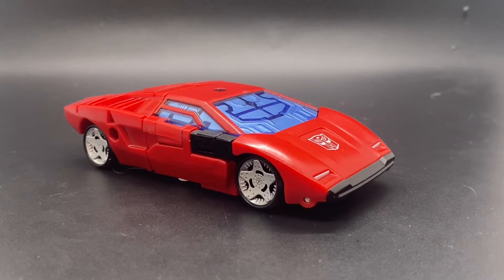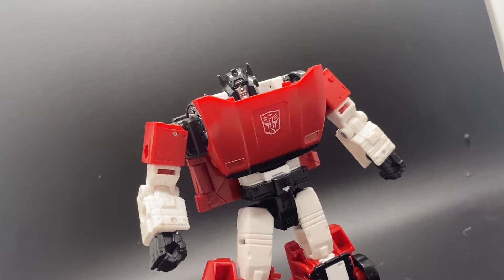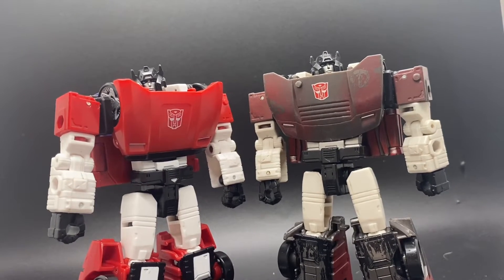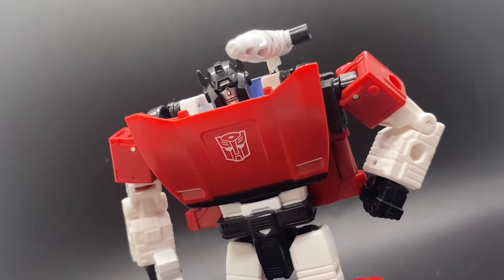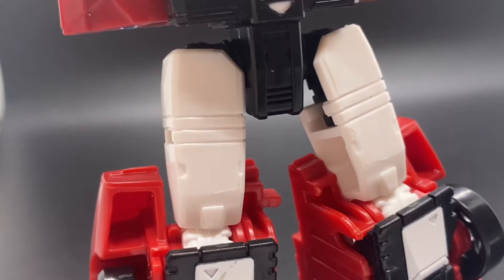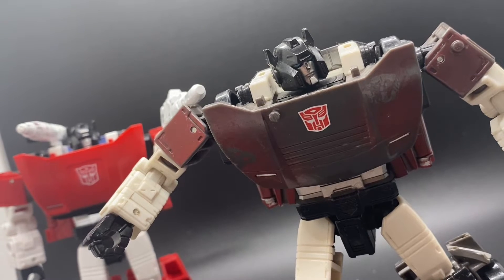Seeing as I have previously covered this mode before, we will go from Sideswipe looking like this to Sideswipe looking like this. Already you can see how much of an upgrade the Kingdom figure is. Gone are the boring old dull colors of the Netflix version, and in with the bright red. I also appreciate the fact that they used on white as opposed to off white, and I feel as though the Kingdom version has now made the Siege obsolete.